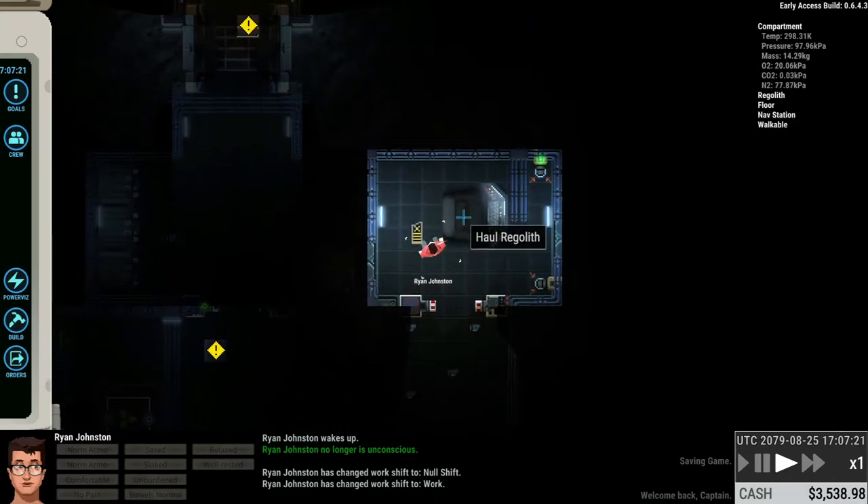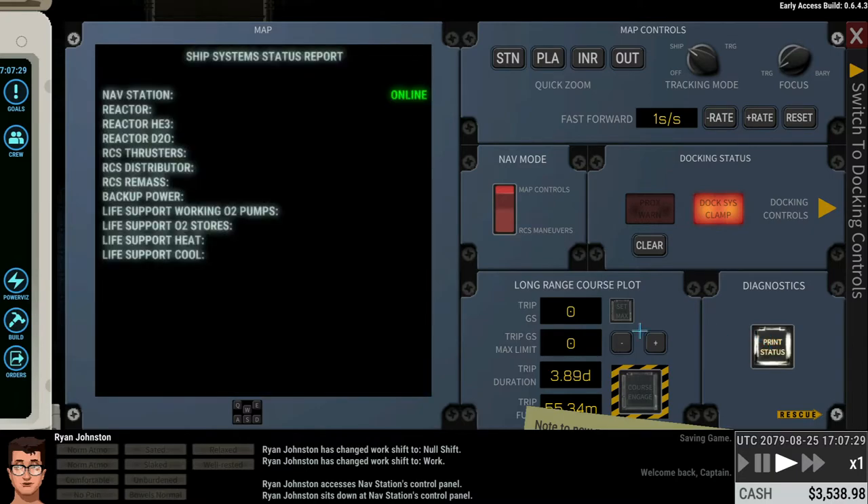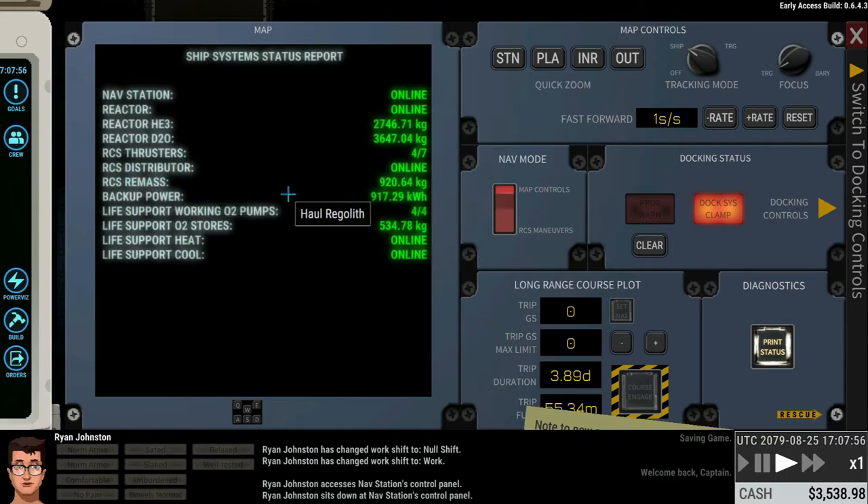Then we have the nav station. One thing I didn't show before is that you can click 'print status', which shows all the different systems in the ship and whether they're functional. I can see the reactor is online with plenty of fuel. We have four out of seven RCS thrusters — so this ship is probably a little less maneuverable than it should be. RCS remass shows how much fuel is left for maneuvering. Backup power is the installed batteries, and we can see the O2 stores and that the heat and cooling systems are online.